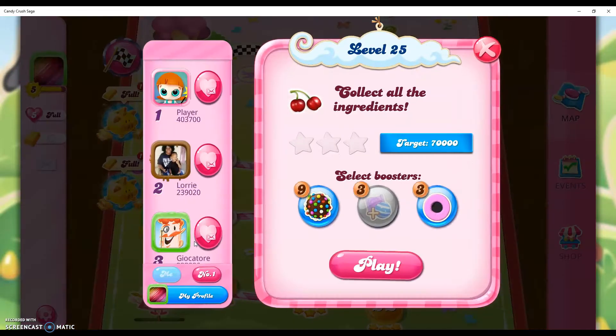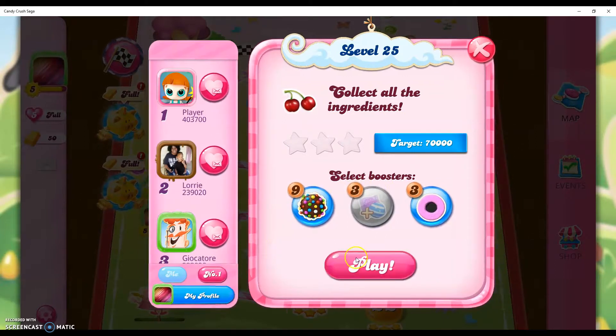Hi friends, it's Leo421 here to help you solve the puzzle of level 25 in Candy Crush Saga, where we need to bring down all the ingredients and get a target score of 70,000 points to win this level.